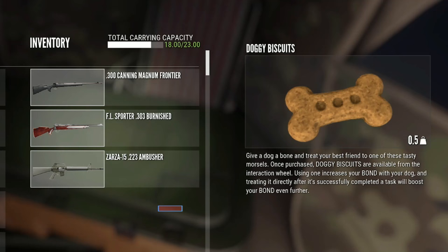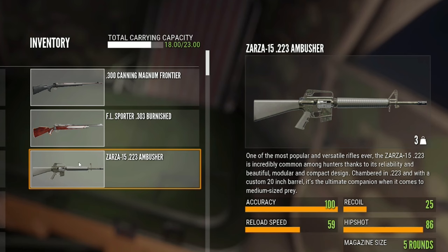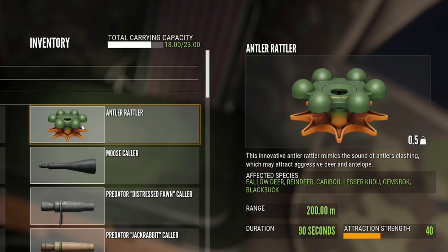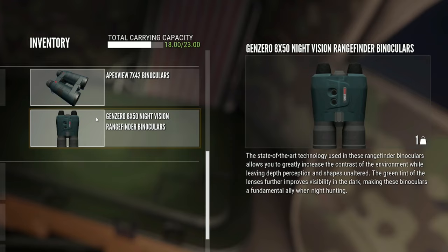Let's have a look at the best loadout for Medved Taiga. I carry with me the 300, the FL Sporter 303, but any 4-8 rifle will do, and I also have the Zarza 223. I carry all my ammo with me, along with the Argus and the Hyperion. Then I have the Antler Rattler, the Moose Collar, the Predator Distress Fawn Collar, the Predator Jackrabbit Collar, and the Wild Boar Collar. I also have the Apex View and the Gen Zero Nighttime Binoculars — that is my best loadout for Medved.